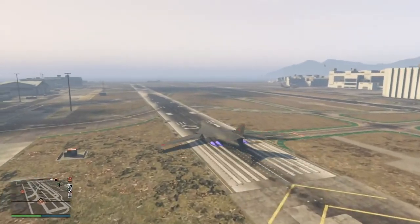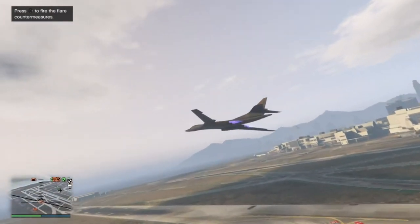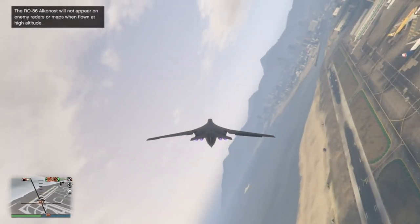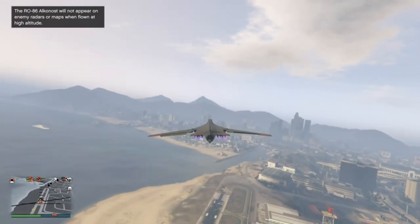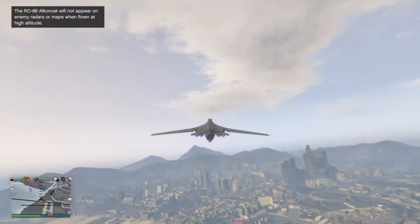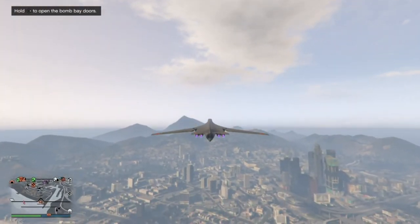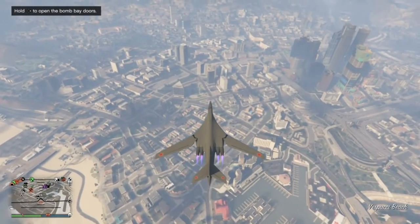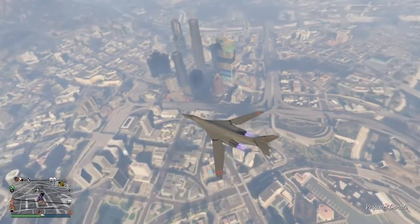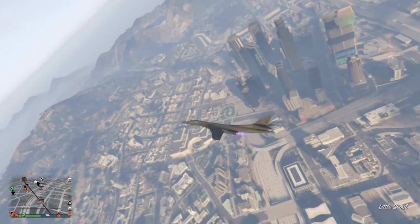We do have afterburners which look absolutely awesome, and it's pretty loud as well. We are airborne — this thing is pretty fast. It's not as fast as a jet but for this size of plane it's impressive. One of the features shown in the top left: it will not appear on enemy radar or maps when flown at high altitude, so when you reach a high enough altitude you are invisible to everyone on the map.